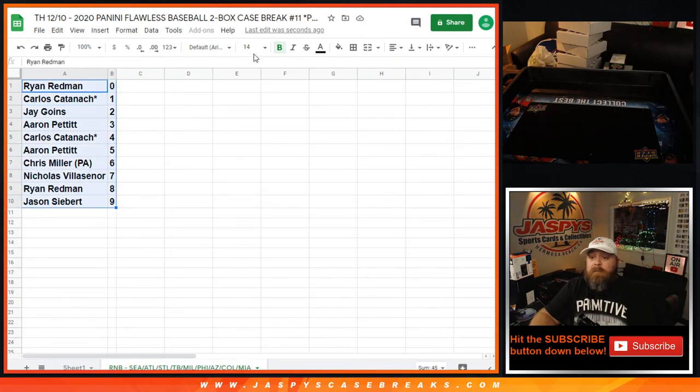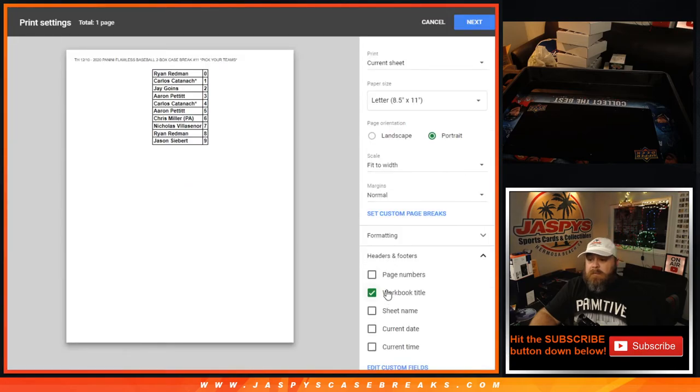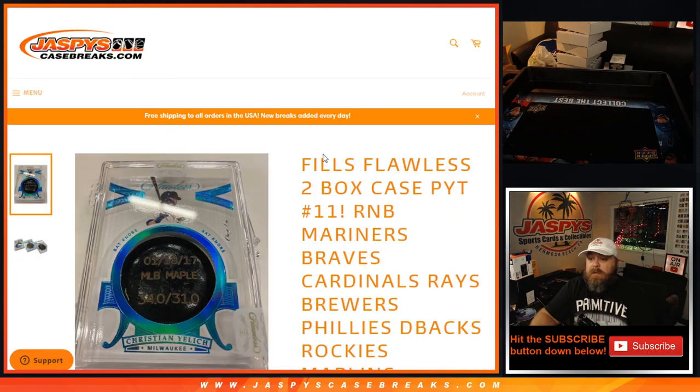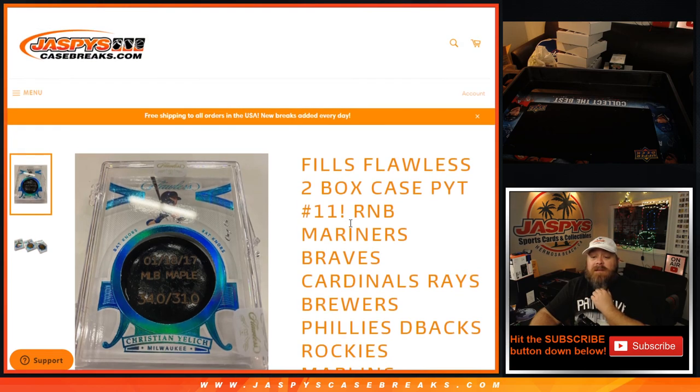That's the random number block randomizer. The break itself is coming up next in a separate video. So that was Flawless 2-Box Case Pick Your Team number 11 random number block randomizer for the Mariners, Braves, Cardinals, Rays, Brewers, Phillies, D-backs, Rockies, and Marlins. The break is coming up next in a separate video. I'm Sean, JaspysCaseBreaks.com. Thanks for hanging out and we'll see you next time.